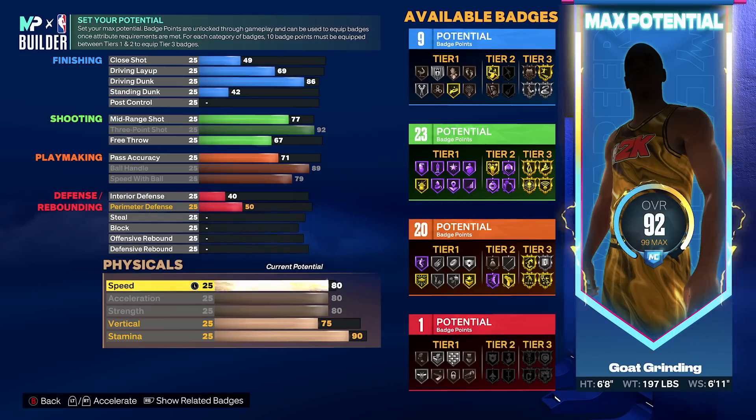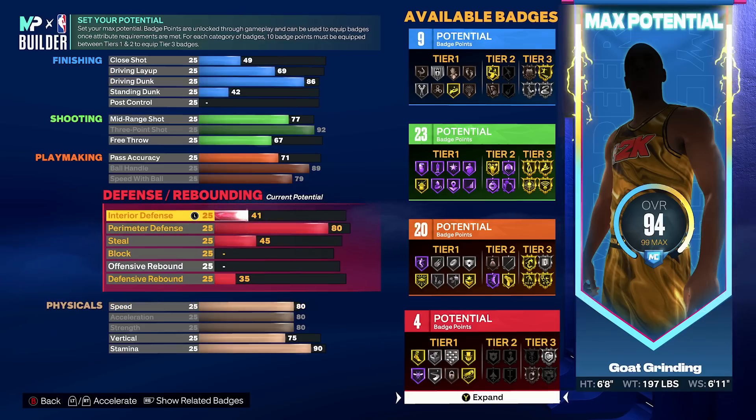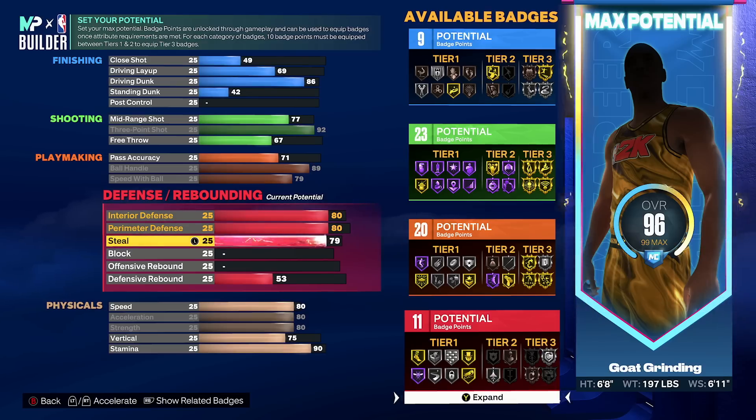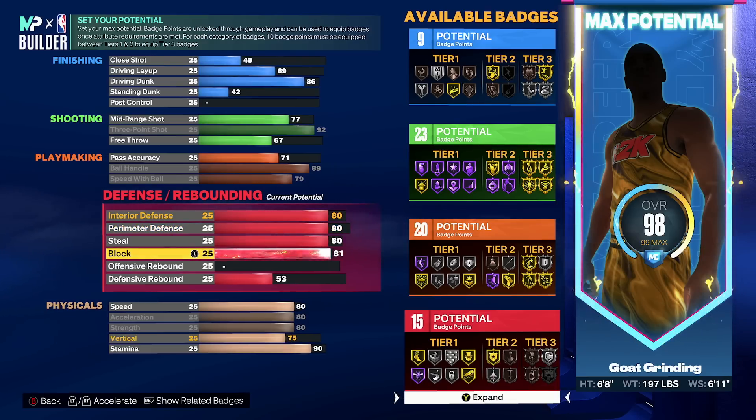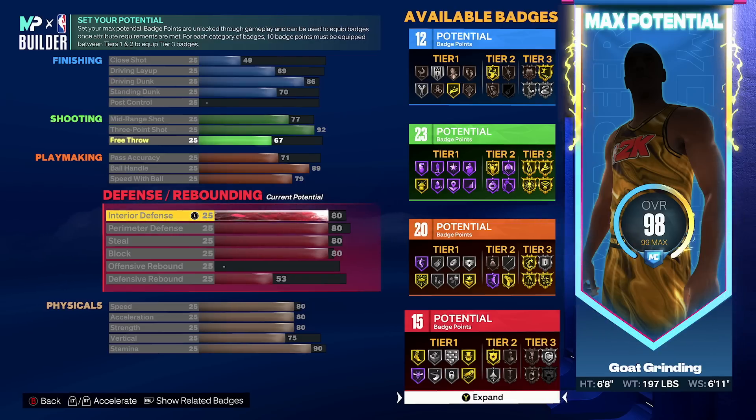I would never give you a 6'8 with no defense — I just wanted to do the other categories first so this is easier to explain. For the defense, what I recommend is to make all four defensive ratings 80 overall: interior defense, perimeter defense, steal, and block — put them all at 80. Once you have these all at 80, go back up to finishing and make your standing dunk a 70. I call this your base build, because you want to copy these attributes exactly before you start customizing. I like giving y'all this base build so you can mess with it and get the attributes most important to you as an individual.